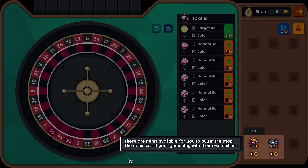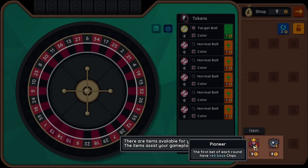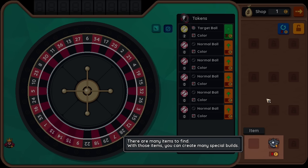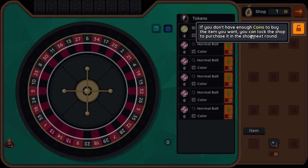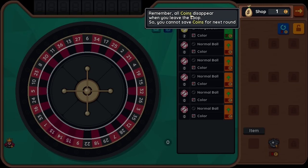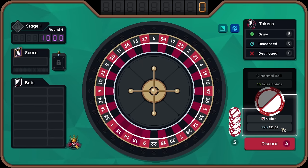We're also still getting nine coins each time. These are items available for you to buy in the shop. The items assist your gameplay with their own abilities. When no discards left, plus 20 points to the ball. The first bet is worth plus 40 base chips - that's kind of nice. I think I'm going to do that. There are many items to find, and with those items you can create many special builds. Also remember all coins disappear when you leave the shops - you can not save coins. So there's no building up economy. Interesting.